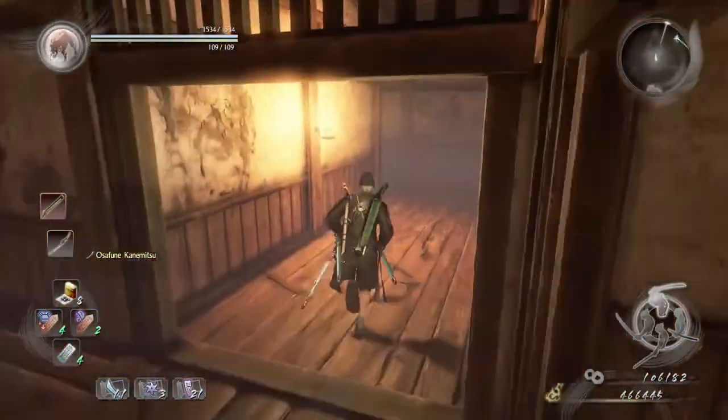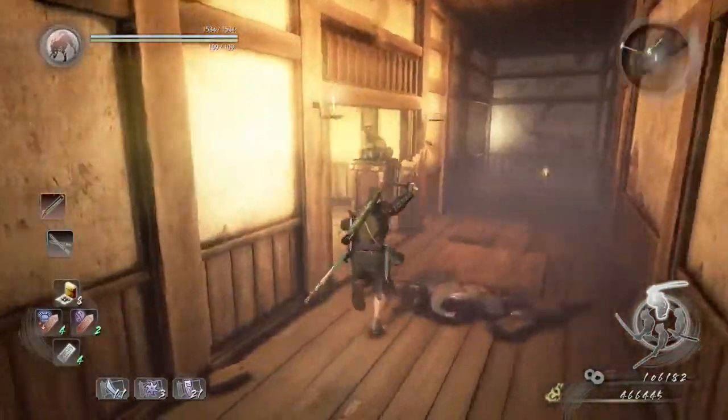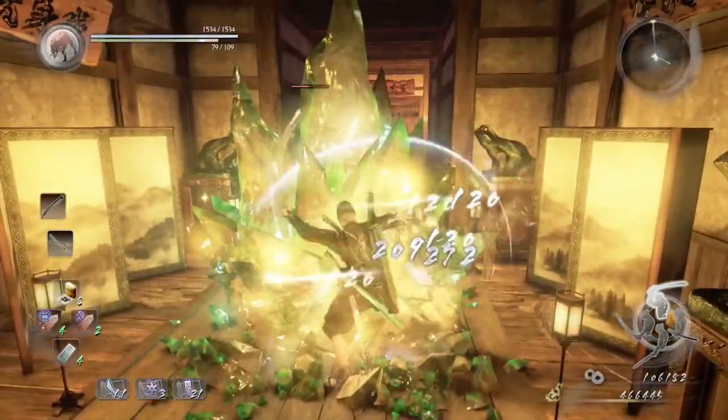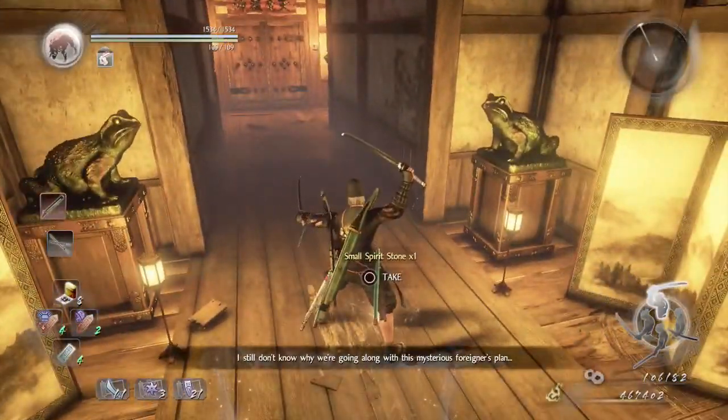Switch to high stance, go to dual sword, and then immediately use the water slash on this crystal.